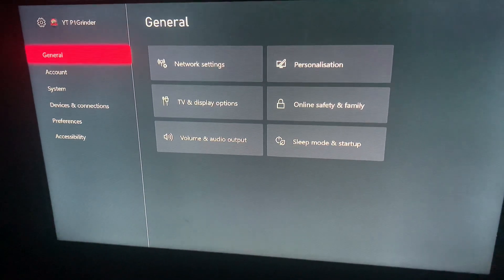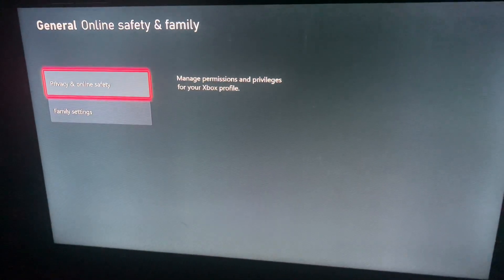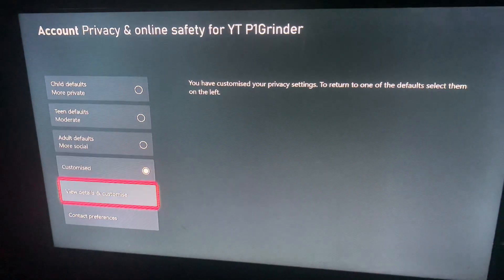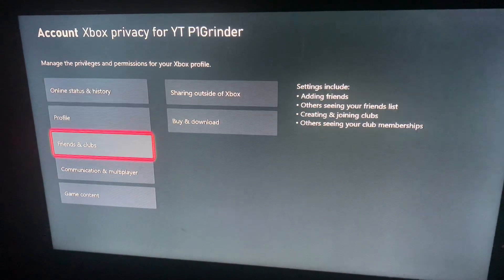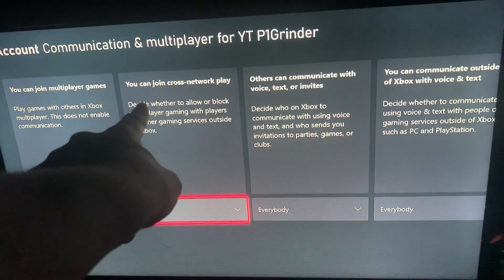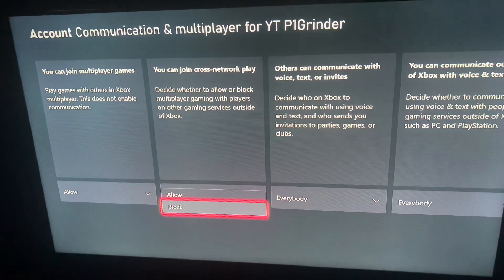All you've got to do is go into General, then Online Safety and Family. If you've got a pass key, put it in. Now go to Privacy and Online Safety, then go down to Xbox Privacy. Now go to View Details and Customize, then go down to Communication and Multiplayer. Right there you can see Join Cross Play and Network Player — put that on Block.